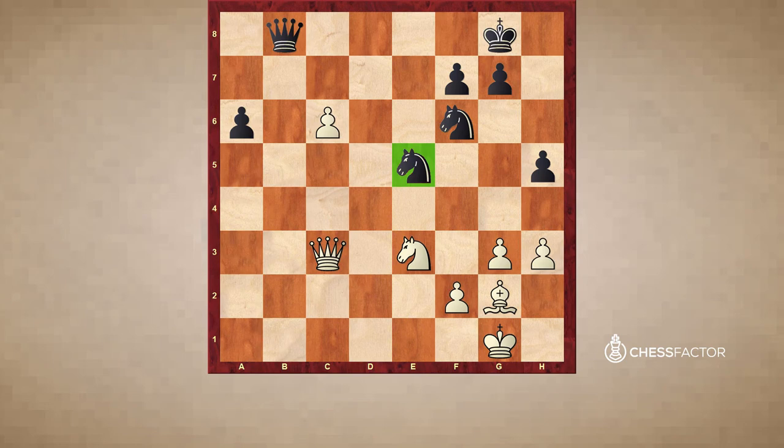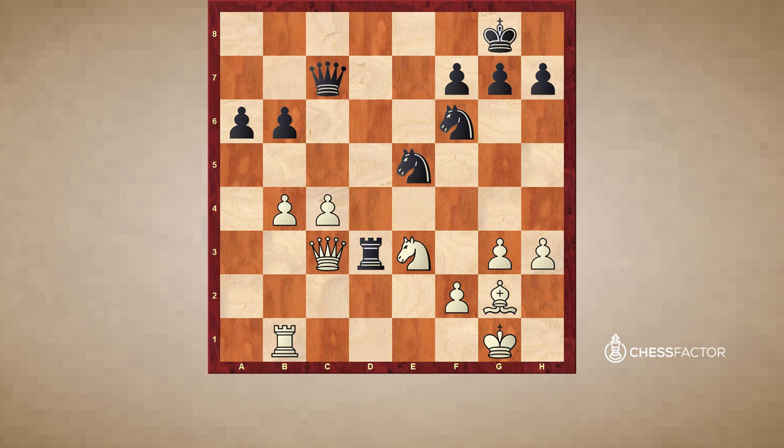After Qc3, black invaded with Rd3, and might have thought this was some kind of achievement because it forces the queen away. But after Qa1, we notice that this rook on d3 is misplaced. Black would like to play Nxc4 here, but he can't, because after the captures and Bf1, white will win the rook on d3. There are other ways to win the game, but this one is the cleanest.